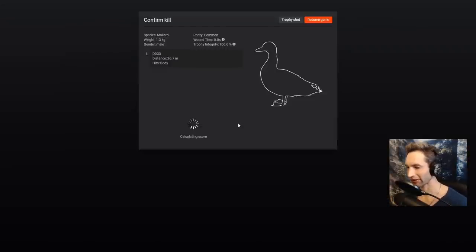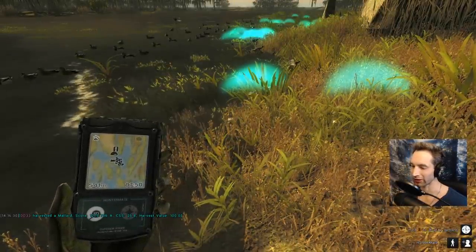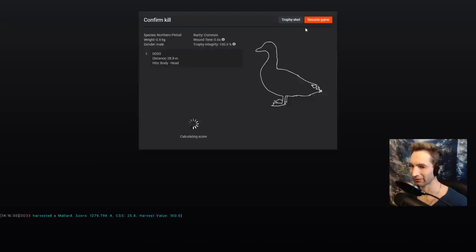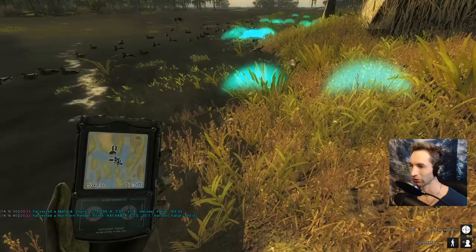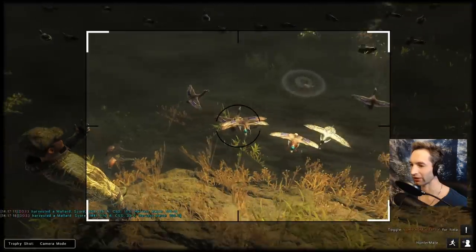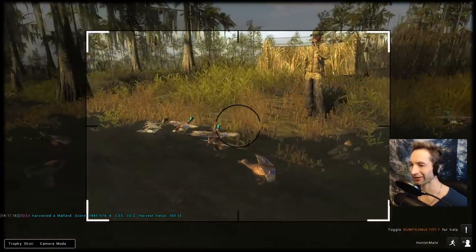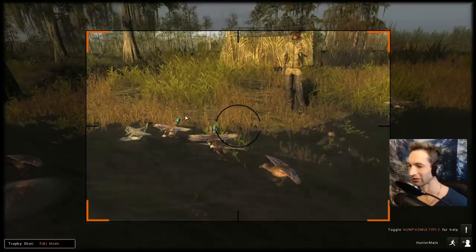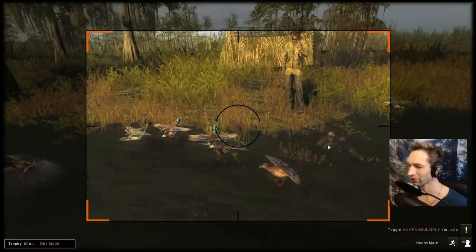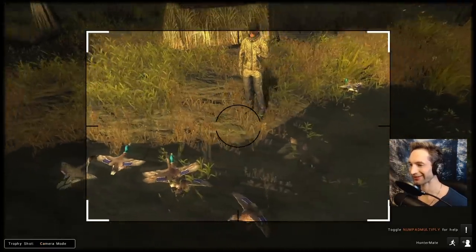Literally don't even have to leave the blind and we already have a drake mallard down right here. If we get anything like 1400 and up then I'll probably show you a trophy shot, otherwise I'm just gonna start picking these up because there are so many ducks. We're gonna count them in the end. We might have just gotten one — that's gonna be a 1445.9 drake mallard duck we are definitely gonna take.